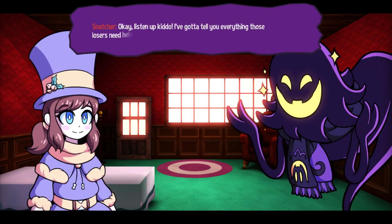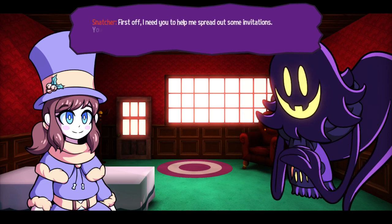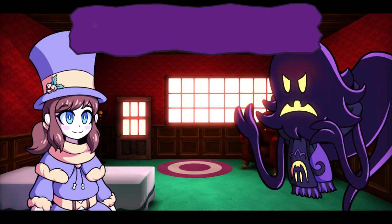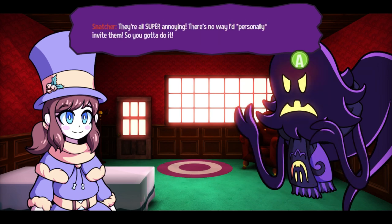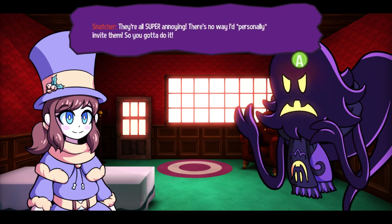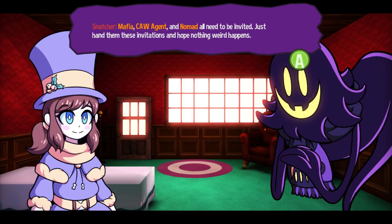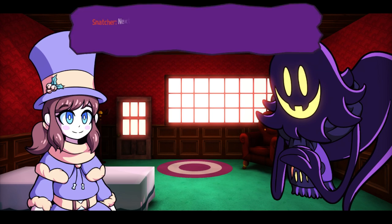Okay, listen up, kiddo. I've got to tell you everything those losers need help with. First off, I need you to help spread some invitations. You're probably wondering why I don't do that myself, but unlike the others, I have a perfectly understandable excuse — they're all super annoying. There's no way I'd personally invite them, so you've got to do it. Mafia, Call Agent, and Nomad all need to be invited. Just hand out these invitations — nothing weird happens.